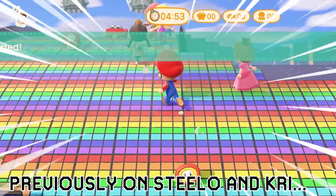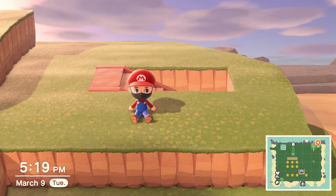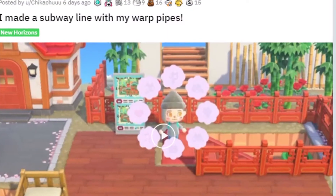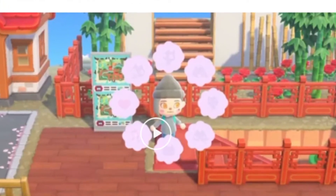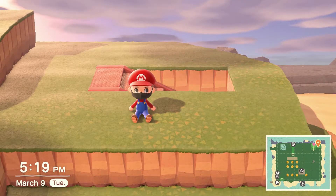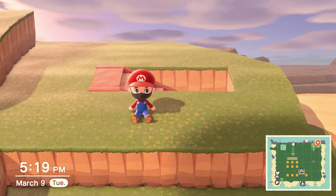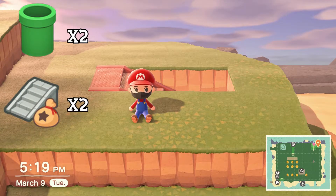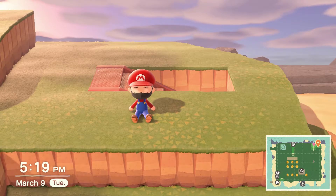Number one, we wanted to show you all this amazing subway line that was created by Reddit user chikachu. They posted on Reddit and got over 19,000 upvotes. They were able to create a functional subway line on their island utilizing the new warp pipe items. To do this, you need two warp pipes and two inclines on your island.